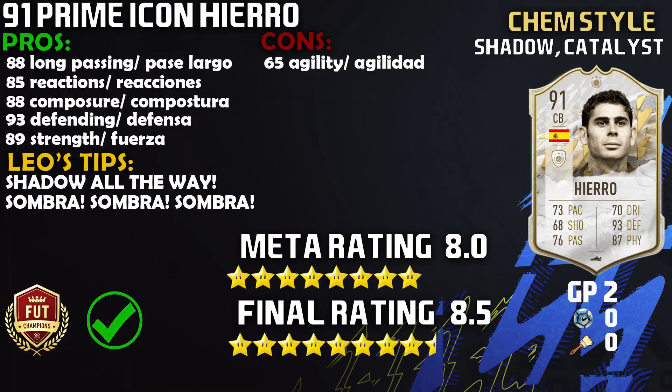Another FIFA, another underrated card in Fernando Hierro — the Spanish Wall. What a fantastic card. He shut down Ginola, Di Natale, Ice, Gabriel Jesus — million coin players, guys. That is what Fernando Hierro stops. One game in Division I, one in Fut Champs — he can definitely perform in the clutch. He is a fantastic option if you are looking for a cheap beast.